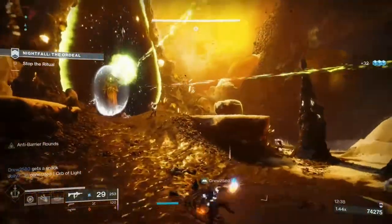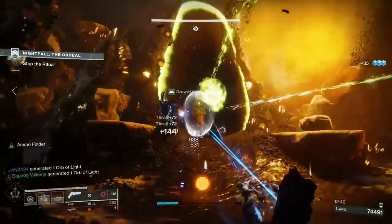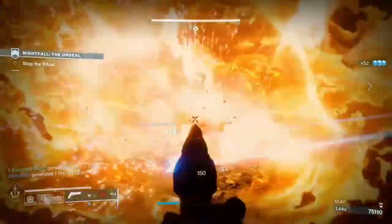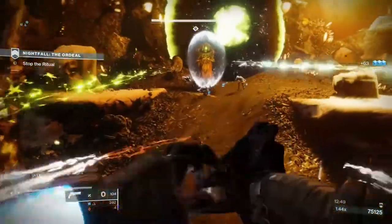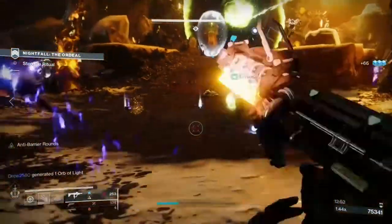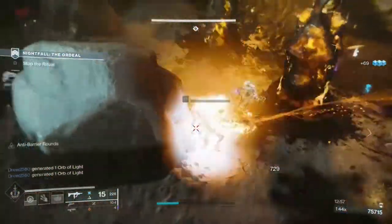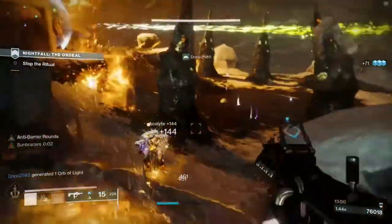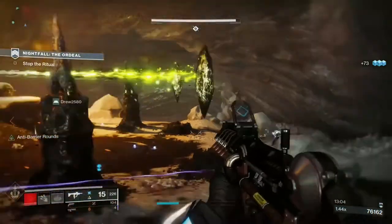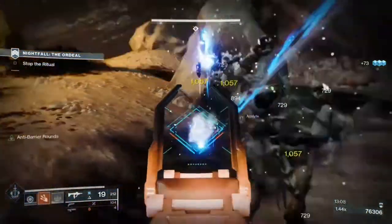Remember the Wrath of Rasputin perk on the warlock bond that allowed solar splash damage to create warmind cells? Because we're running top tree Dawnblade, our melee does solar splash damage, our grenade does solar splash damage, and our super does solar splash damage. Paired with the Sun Bracers exotic gauntlets, we're pretty much guaranteed to spawn warmind cells every time we play the floor is lava with our enemies. And the solar splash damage from exploding warmind cells counts too, so our warmind cells even have the potential to create more warmind cells.